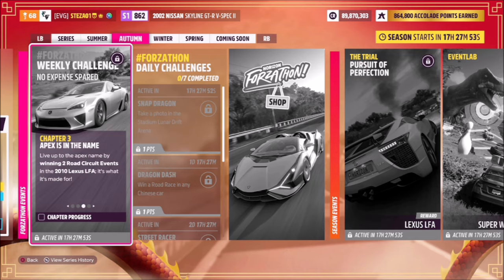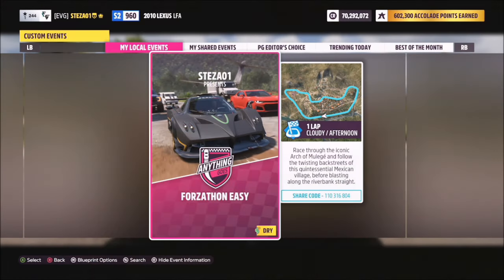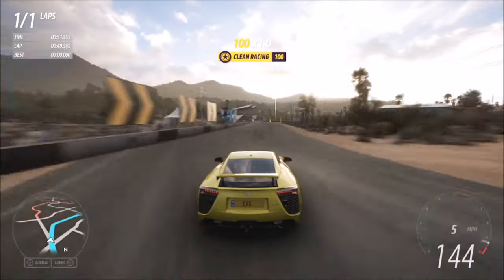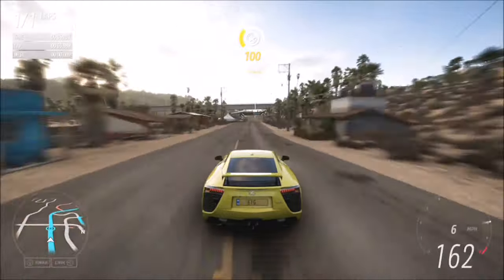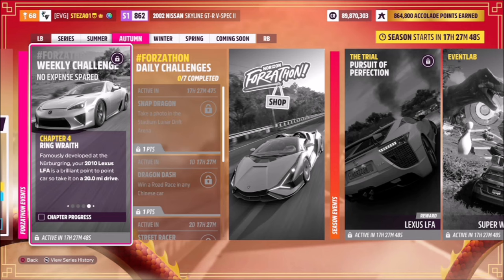The next challenge wants you to win two road circuit events. We're heading to the Arch of Mielehe circuit — make sure you pick a circuit race and not a sprint. I have a blueprint set up there called Forzathon Easy, with one lap and no AI drivers — the share code is on your screen. Win this race twice; it takes about a minute per race, and with a tuned LFA it's super easy. The tune really helps you get it done a little bit quicker.